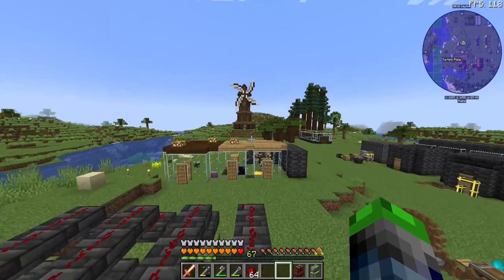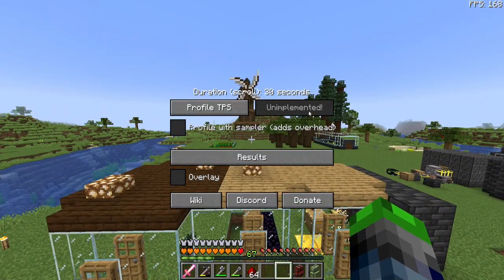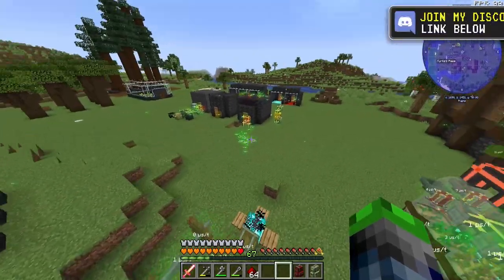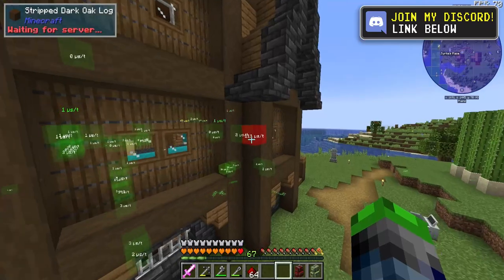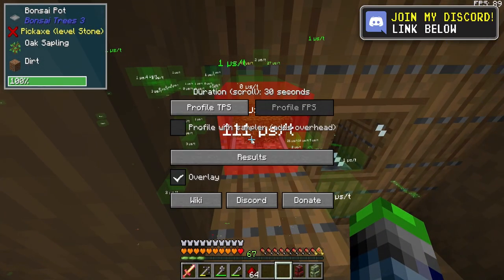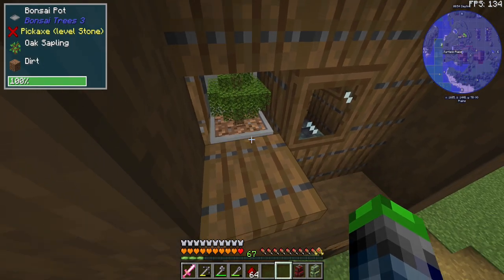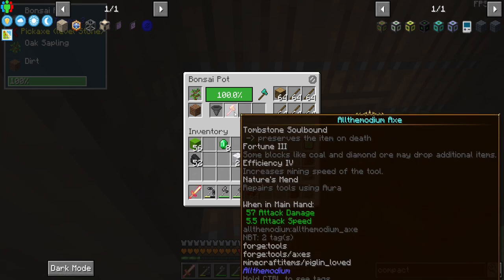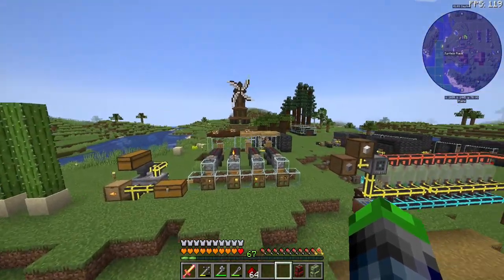I also turned off the windmill because I believe it was causing some lag. The cool thing is we have these lag goggles — I don't know exactly what they're called — but they basically tell us what is causing a bunch of lag. We do have a bonsai pot here which is actually causing quite a bit more lag than I originally thought. It's full — that's why it's like that. I put in all the Allthemodium axe in there, kind of crazy.